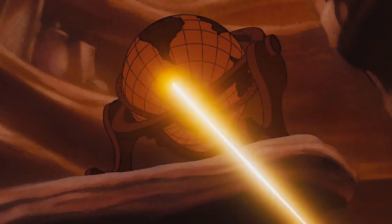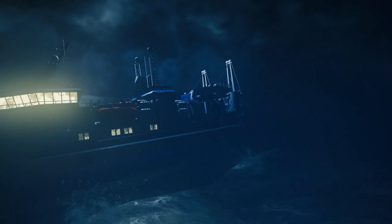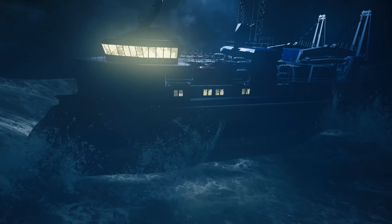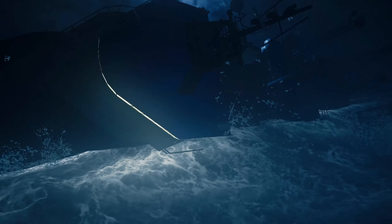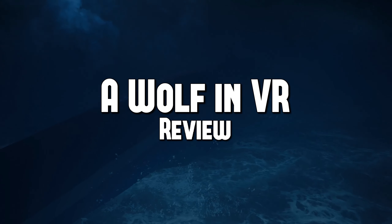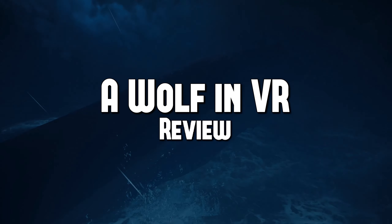Triton was a Greek god, son of Poseidon and messenger of the sea. He was a total badass and a master of the oceans. In Free Diver, Triton is a ship that absolutely fails to live up to its namesake. One semi-large wave and whoops-a-daisy, suddenly the entire ship is upside down. Not quite the master of the ocean.